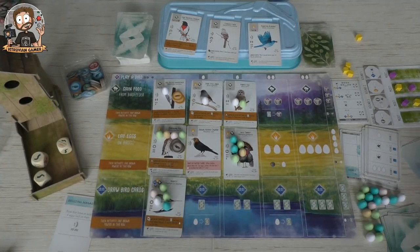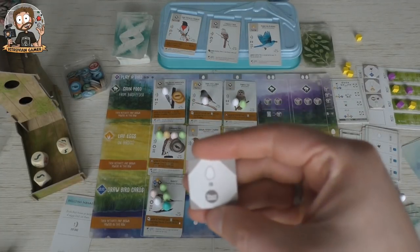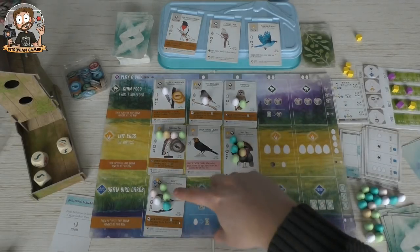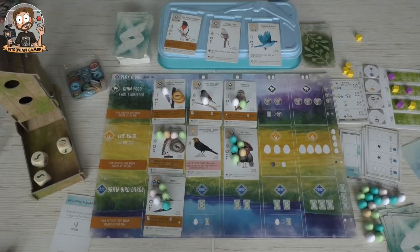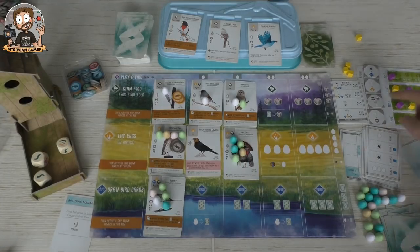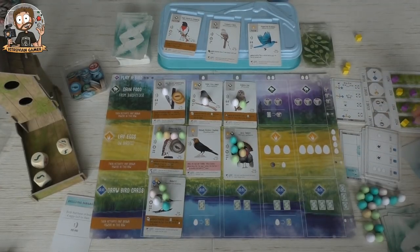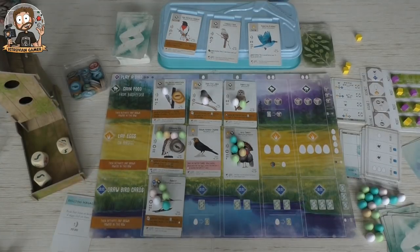Let's focus on the final scoring. Eggs in this type of nest: if I can use the wilds, I'll have nine and he has ten, so I'm in second place and he's in first. I'm not completely sure if the wild nest counts for all goals. Either way, that ends the game — time to tally up our score.